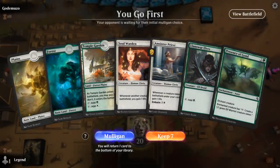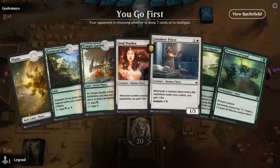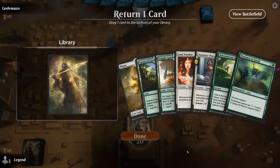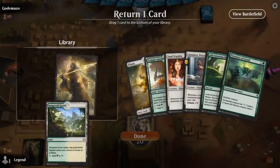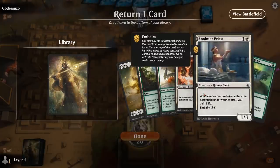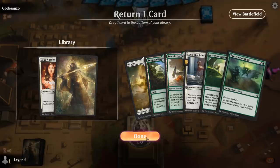We're on the play. We've got all the combo pieces except Famished Paladin but no way of searching it up, so this might be a mulligan. The new hand is slightly better — we've got two ways of gaining life, Presence, and an Impulse to dig for Paladin. We'll keep Anointer Priest and bottom the Soulwarden, so if the Priest dies we can still Embalm it for 4 mana, and having 3 lands is useful.